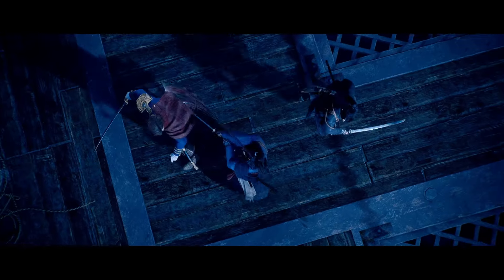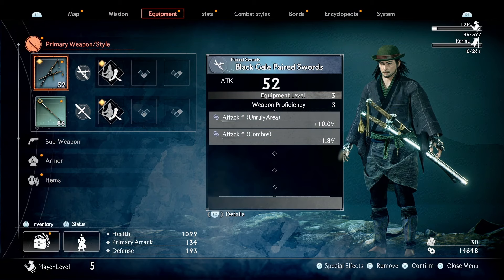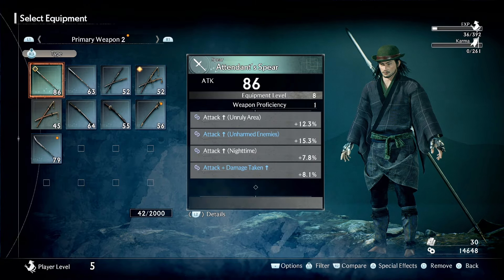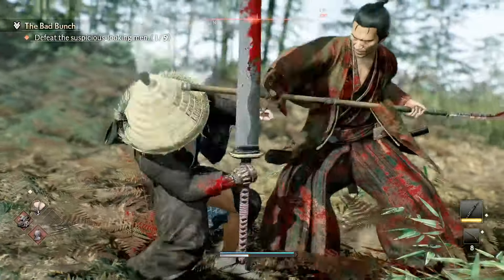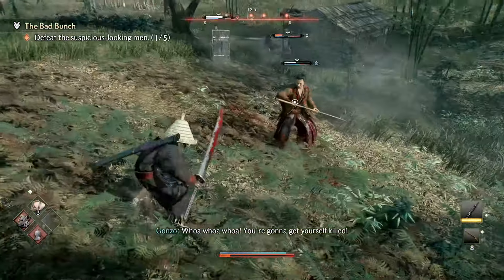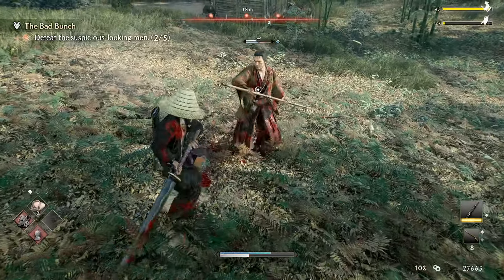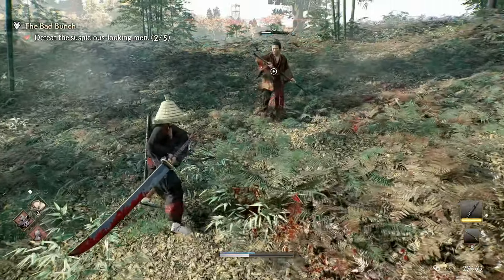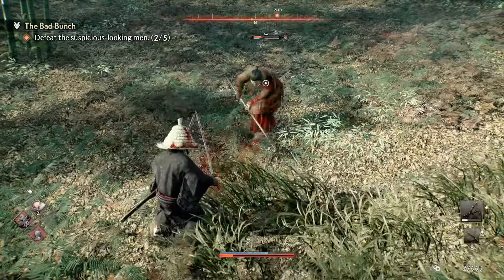At the start, combat seemed simple with a few different button combos to use, but when you find the plethora of different weapons to play with, each with their own distinctive moves and multiple fighting styles to choose from, things started to get a little overwhelming. When fighting enemies, depending on their style, yours may be super effective or not effective at all. In those cases, you can swap to a secondary weapon or change your style on the fly during the fight. There was a definite learning curve for the combat system in this game.